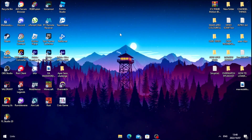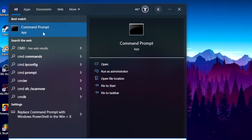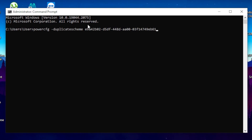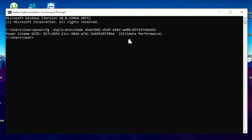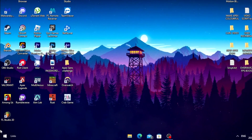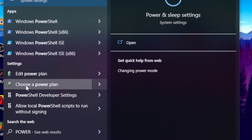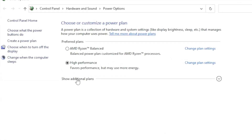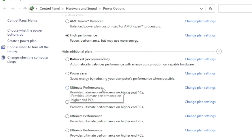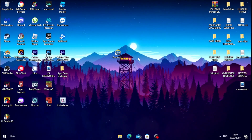For the second step, you want to create an Ultimate Performance power plan. Head to your Windows search bar, type CMD, and run it. Paste the command — I'll leave it in the description so you can copy and paste it — then hit Enter. It will confirm the Ultimate Performance power plan was created successfully. Close CMD, go back to the Windows search bar, type power plan, click Choose a Power Plan, click Show Additional Power Plans, and tick Ultimate Performance.